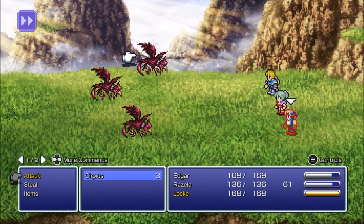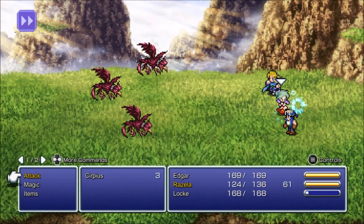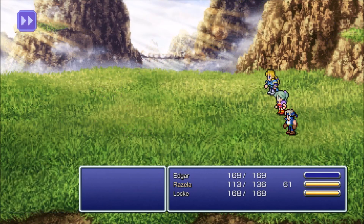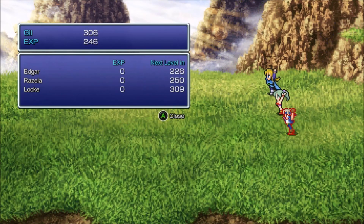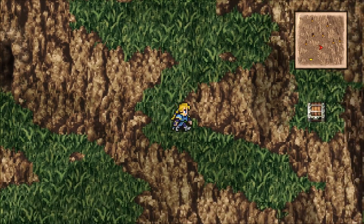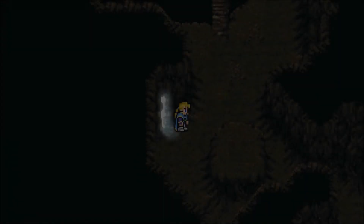We got a nudemy here — Serpius. Locke's gonna be stealing most of the time. Edgar's gonna use auto-crossbow because there's an enemy in this area that's immune to poison, so I don't want to use Bioblaster. I will be fighting every enemy once, but I'm probably gonna flee from all the other enemies. I love having the map.